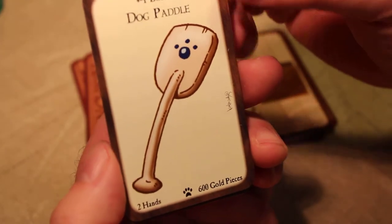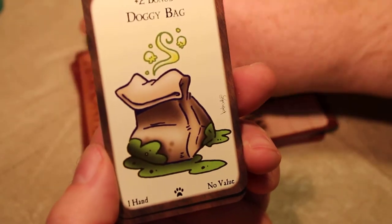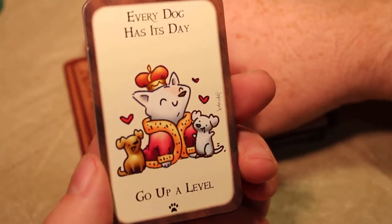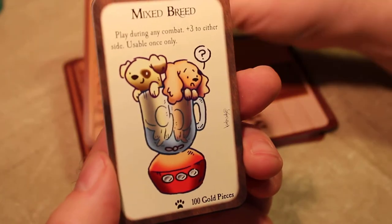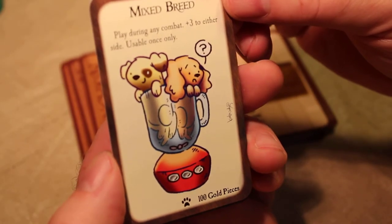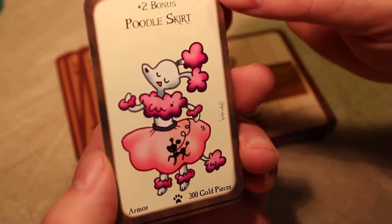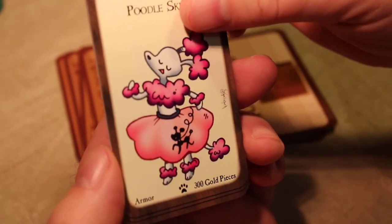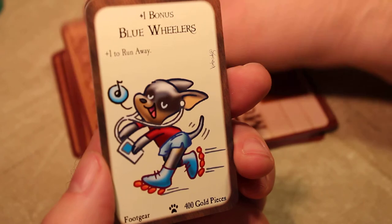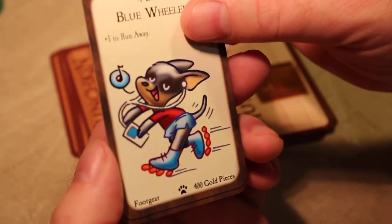Plus four Dog Paddle — two hands, 600 gold pieces. Plus two bonus Doggy Bag — one hand, no value. Every Dog Has Its Day — go up a level. Mixed Breed — play during any combat, plus three to either side, usable once only. Two Puppies in a Blender — that's horrible, I don't like that — plus two bonus. Poodle Skirt armor, 300 gold pieces. Puppy Kisses — go up a level. Plus one Blue Wheelers — plus one to run away, foot gear, 400 gold pieces.